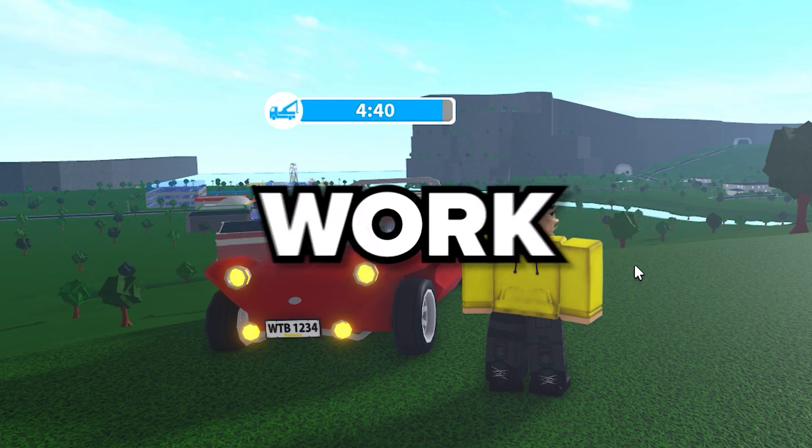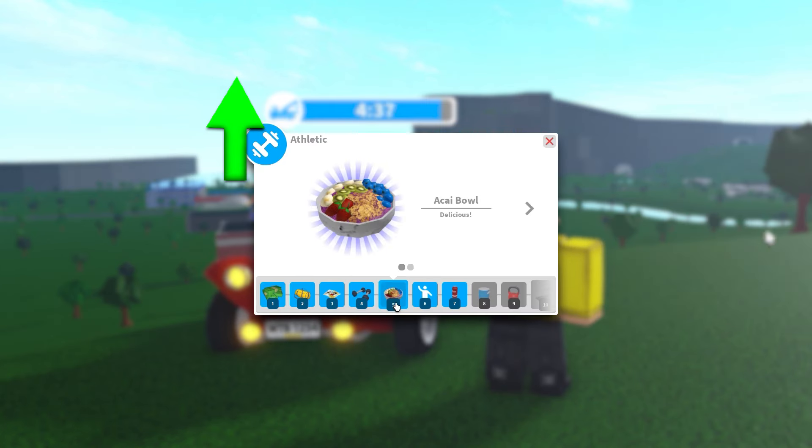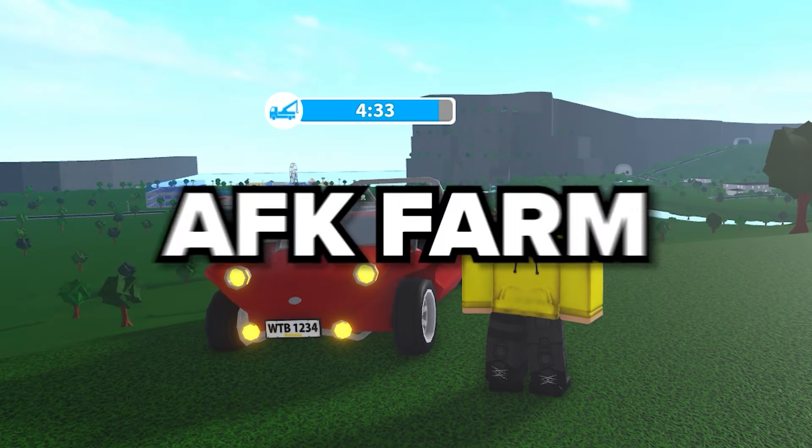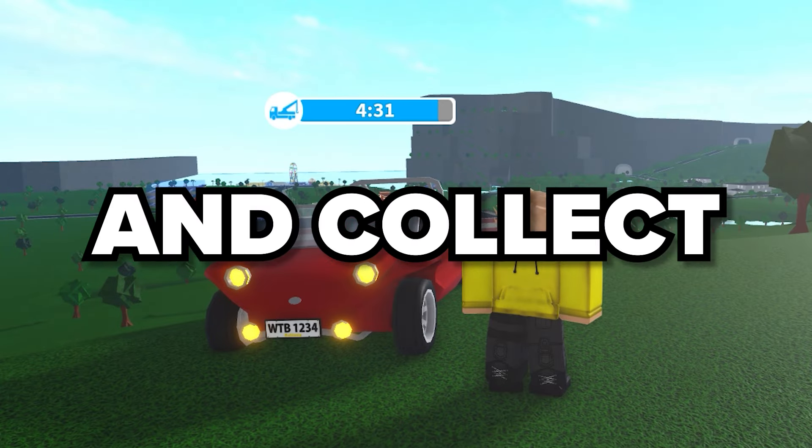How exactly does this work? Well, every time you level up your athletic skill you get an item, or sometimes Blockbux. So we will AFK farm the athletic skill and collect all of these Blockbux.